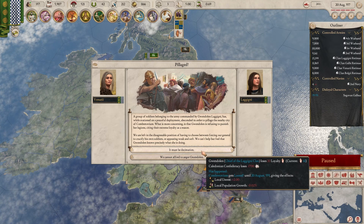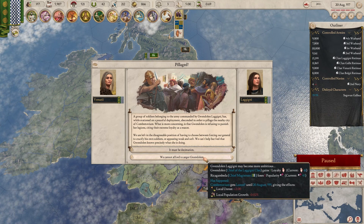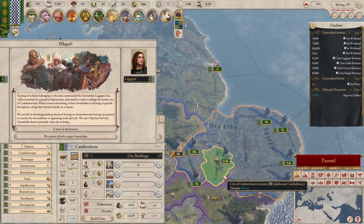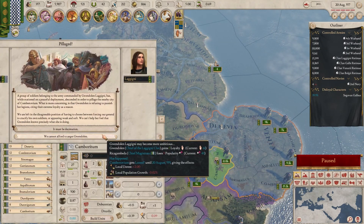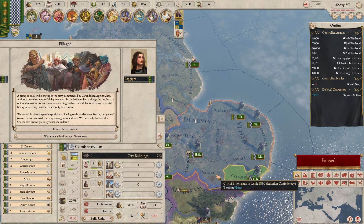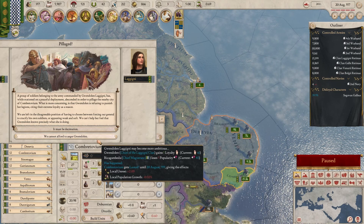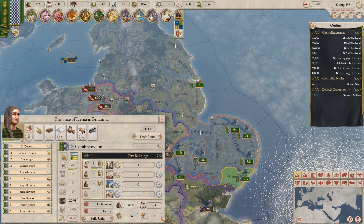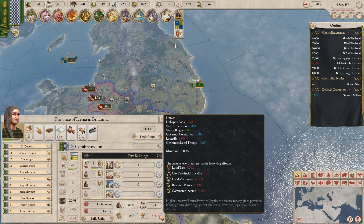We can say we can't afford to anger Gwendolyn, or we anger Gwendolyn. The province is angry — it's looted. How long is the looted status on for anyway? Two years. Not great.